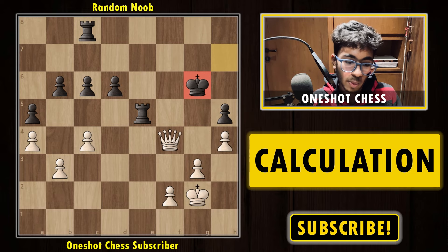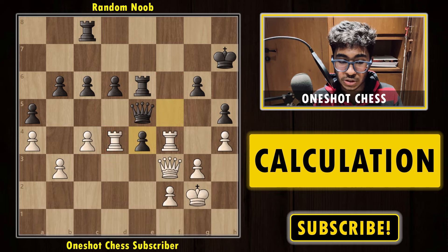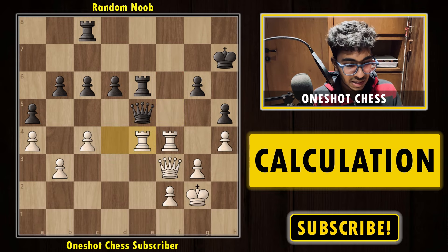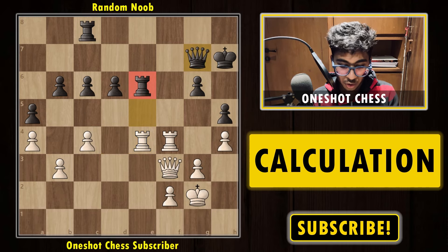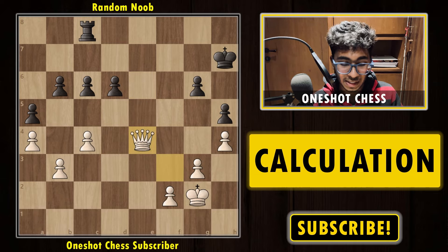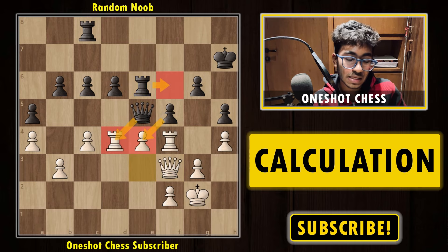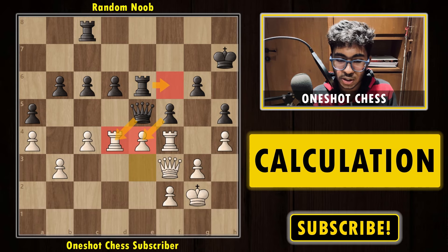If black plays rook e5 — black is not obliged to take the pawn — after rook to e5, takes, check, you must evaluate correctly: this position is better for white because black's king is extremely weak. If the opponent captures the pawn with fxe4, simply rook into e4 — the queen is attacked, and if queen g7, black loses the rook. So after rook e6, find the move e4 through thorough calculation and you are winning. This was the third position.